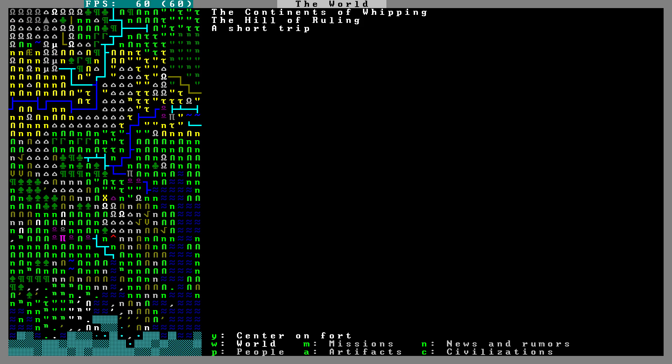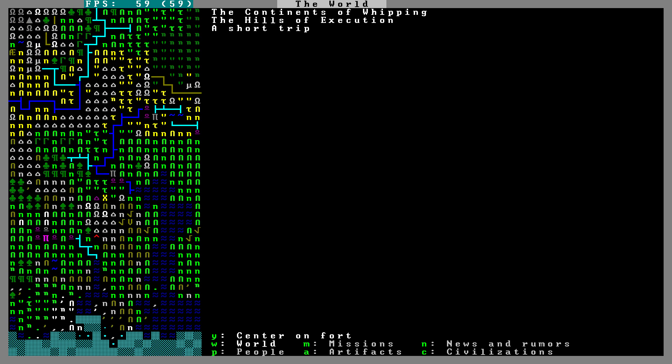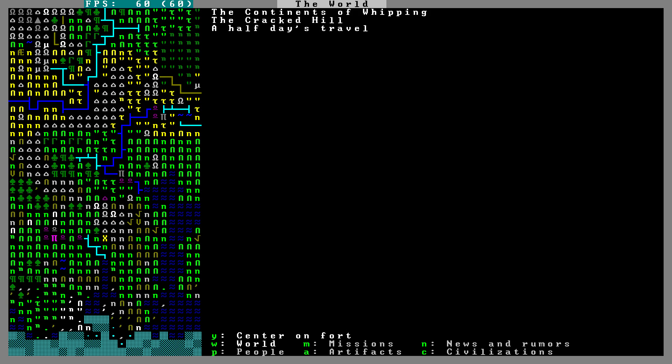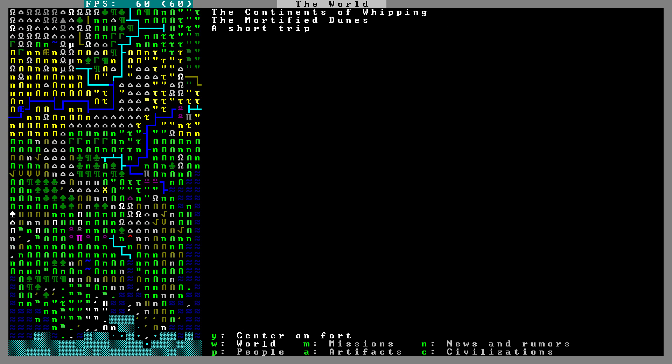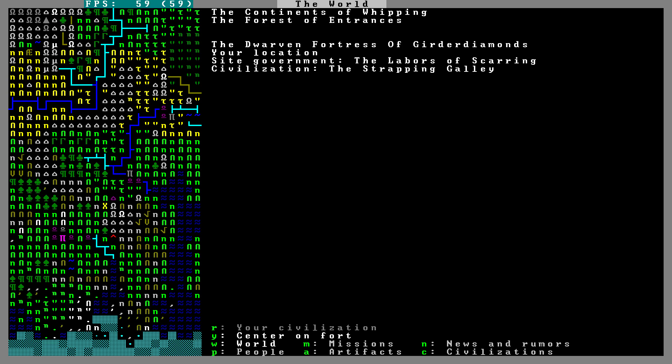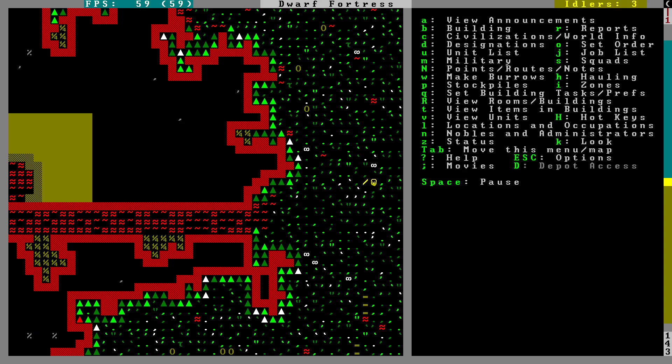I wonder why this one place is inaccessible — it looks like everything else around us is accessible. And this red one here — the Cracked Hill. This is so cool! We could raid our fellow dwarves. We probably won't do that, but very cool.